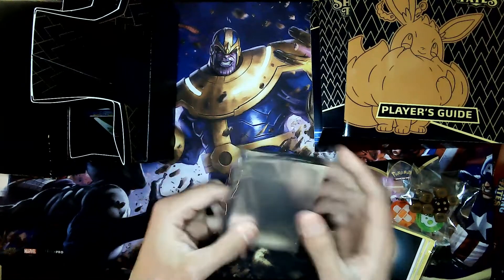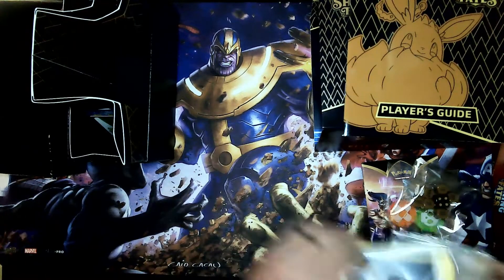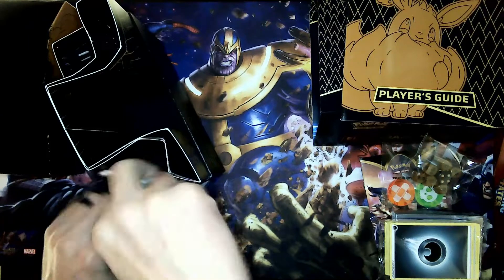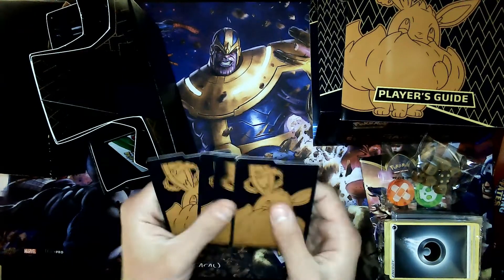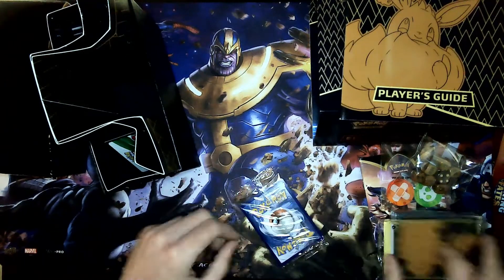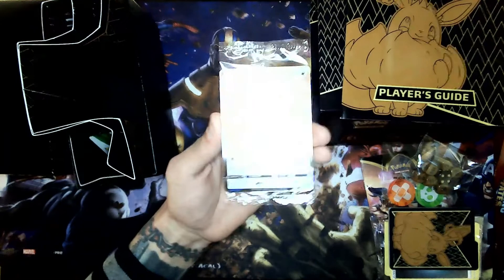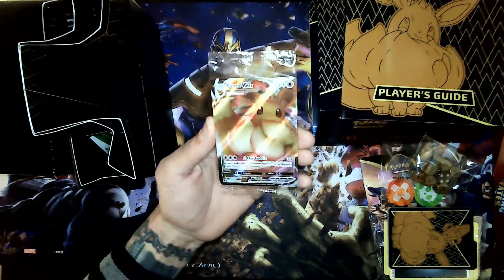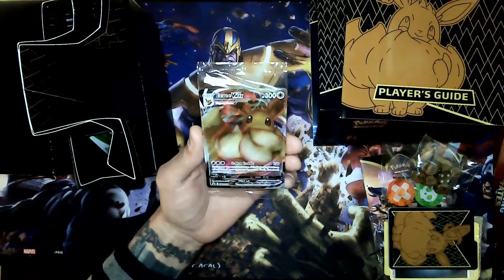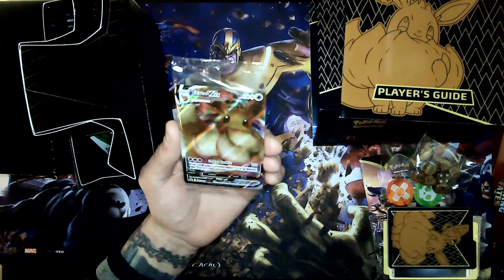We've got a box of energies, we've got the Eevee sleeves — they're not super clear, they might be a little cloudy, but they are some sweet Eevee sleeves. We've got the Eevee deck dividers, and we have the beautifully foiled Eevee VMAX promo card. The glare may not let the foiling show on camera, but the artwork on this card is absolutely sweet.